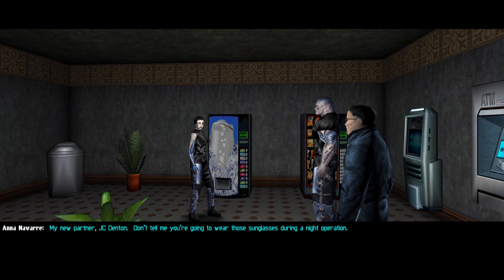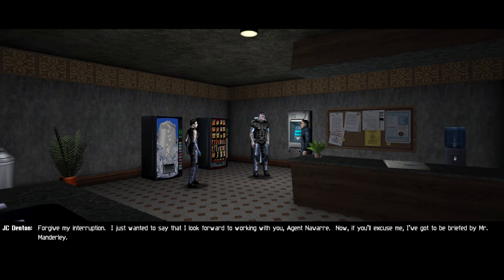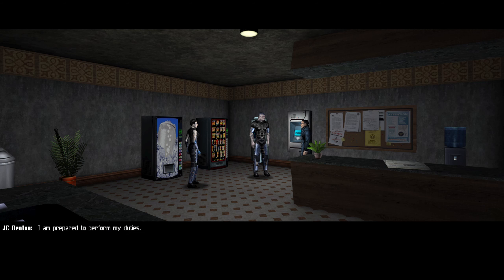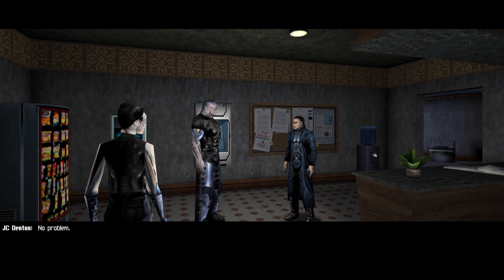My partner, JC Denton. Don't tell me you're going to wear those sunglasses during a night operation. My vision is augmented. Better to look good than to have the distractions of another agent who needs backup. Forgive my interruption — I just wanted to say that I look forward to working with you, Agent Navarra. Now if you'll excuse me, I've got to be briefed by Mr. Manderly. I do not expect you to perform as well as Agent Herman, but the mission will require us to do more than frighten the NSF with our baggy coats that make us look bigger than we really are.